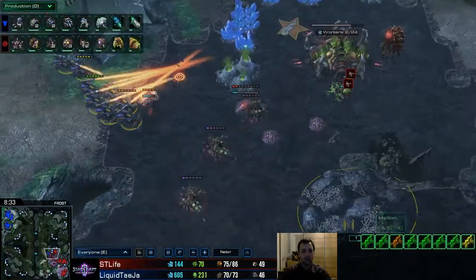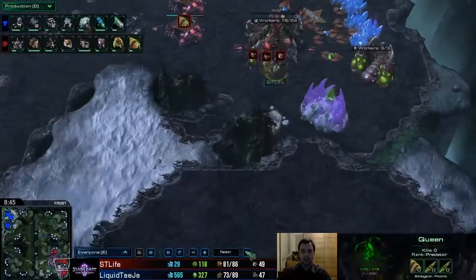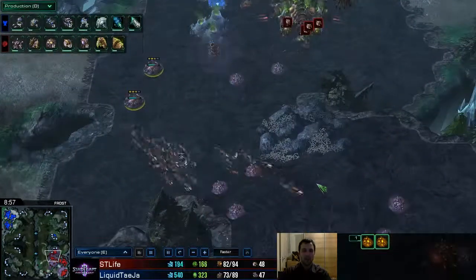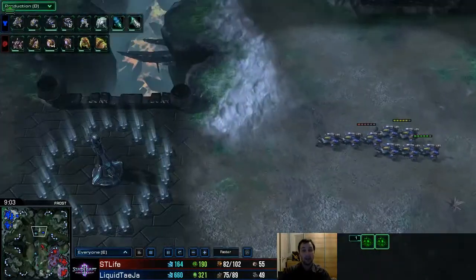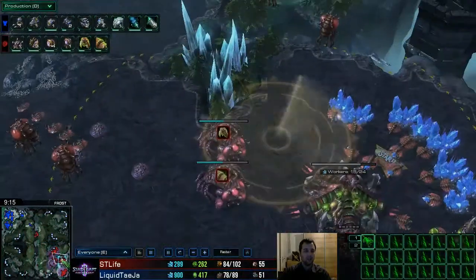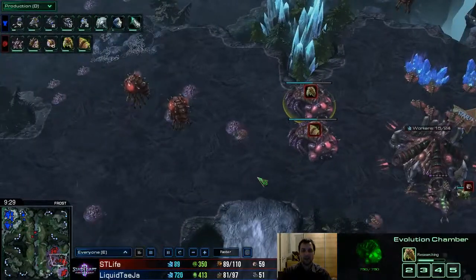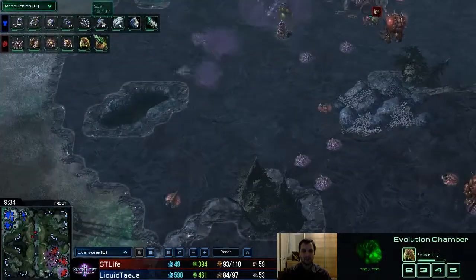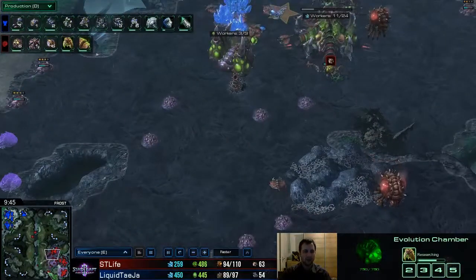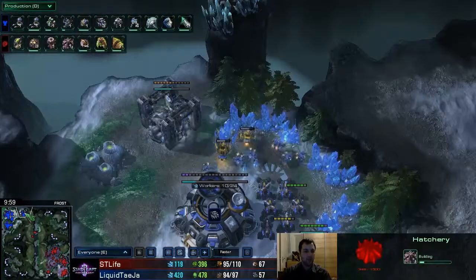We have three queens out in the front, plus queens with the hatcheries in the back. The queens are there for creep spread, which is one of the major things you want to do as Zerg — on creep you get bonus movement speed and vision, which is very important. Evolution chambers are coming up to wall off the front, and with a few queens you can easily defend this, making the gaps a little smaller and easier to control.